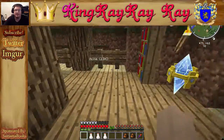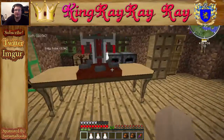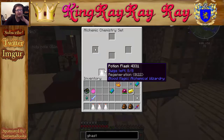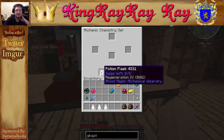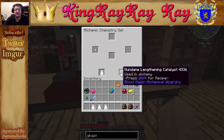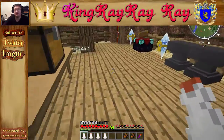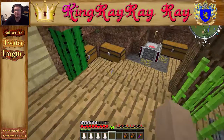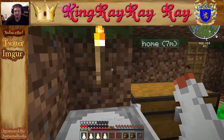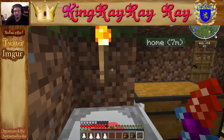We want the power catalyst to be a greater one — and we have one. We're using our last greater power catalyst on this, which is fine. This will make a Regeneration IV for two seconds. We want to increase the duration with a mundane lengthening catalyst — that's only a few seconds more, but this thing eats away at your hunger like crazy. Now I can take some damage, drink it, and it will heal me up — just like that. It doesn't even take all my hunger away.